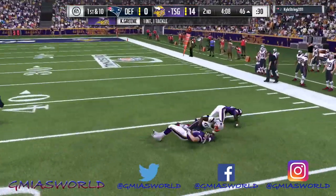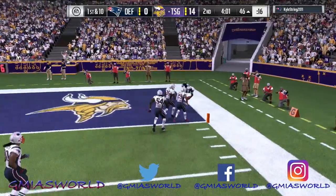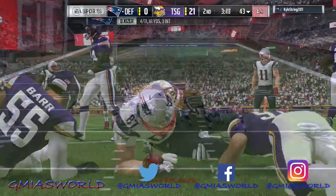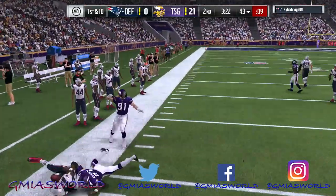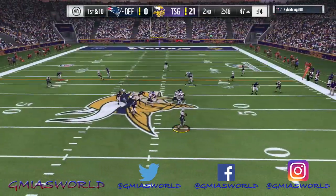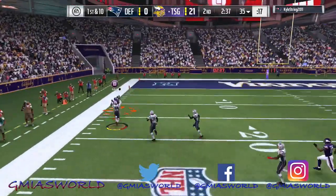If you haven't paused this video and figured out how to get the objectives, and gone back to my other videos where I show you how to get Tom Brady, you ain't about that life. If they keep the passing mechanics anywhere like this, because the passing mechanics wasn't an issue in Madden 17 for me. The way the quarterback passed the ball - the passing mechanics were actually really good. And with the way that Tom Brady is throwing this ball right now, I haven't felt it this smooth all year.